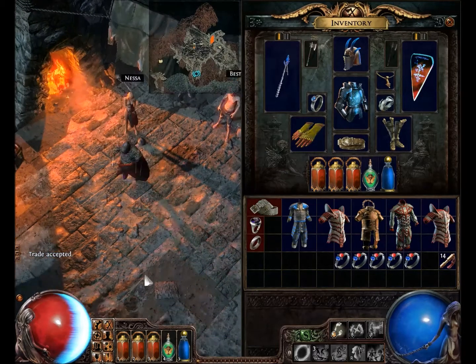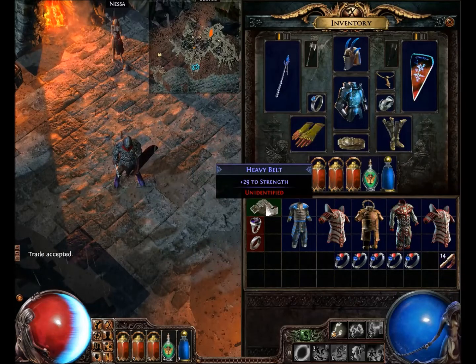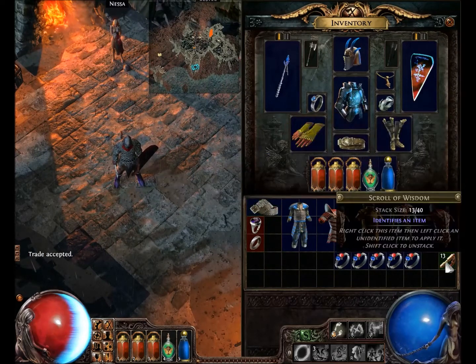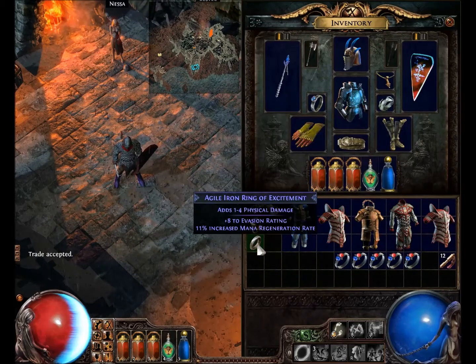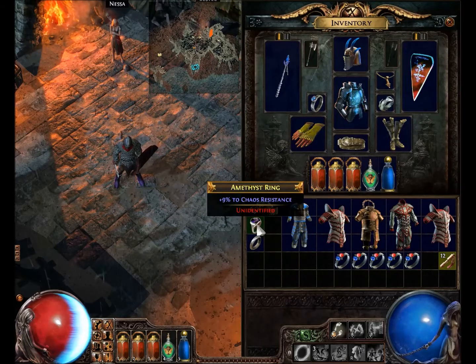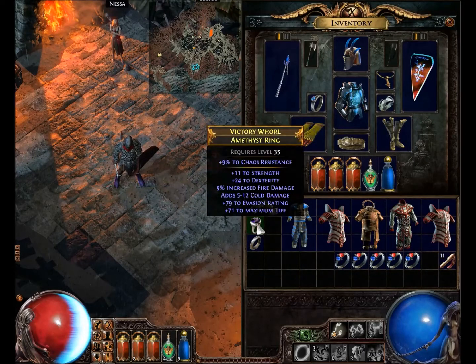Ta-da! Now I will identify these for you. Heavy Belt — ew, terrible, requires level 8. That's terrible. The Iron Ring — another terrible result. And of course, our Amethyst Chaos Ring. It's okay, it's boring, it's not good.